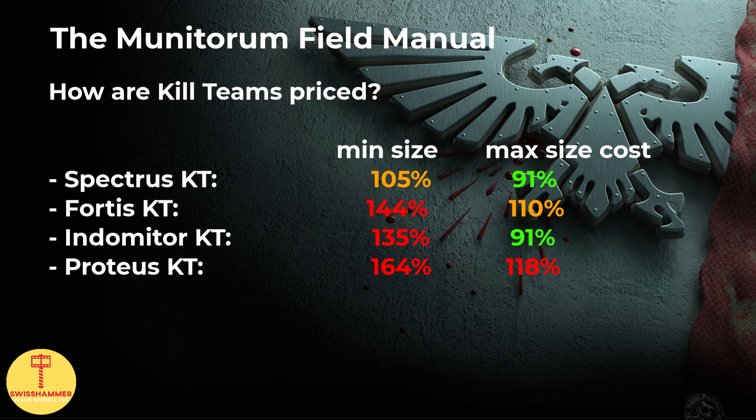Moving on to the Indometer Kill Team, things become more interesting. While Heavy Intercessors went down in points, both Aggressors and Inceptors went up. We would now overpay by 5% for a minimum squad of 5, but when going for the optimal 10-man combo of 5 Heavy Intercessors, 2 Aggressors, 2 Inceptors, and 1 Eradicator, we get a 9% discount over the regular datasheet equivalent — an actual increase from the 7% discount before, so this remains viable. The Proteus Kill Team remains overpriced, and the only 5-man kill team worth considering at this point is the Spectre Kill Team, which offers interesting redeployability and is only a 5% points increase over regular Infiltrators, at the cost of Omni Scramblers. GW really needs to look into these kill team values and move away from pricing 5-man versions at half the price of the 10-man, as it just doesn't make sense given the initial 5 models are set in stone.